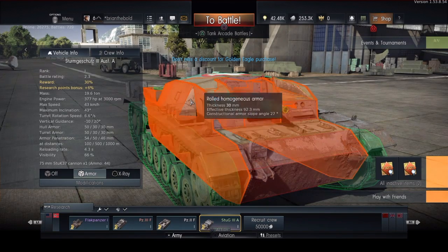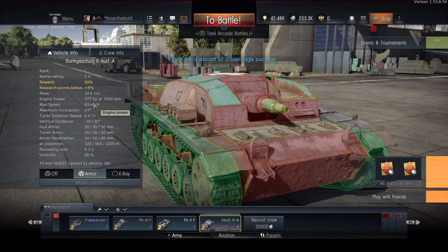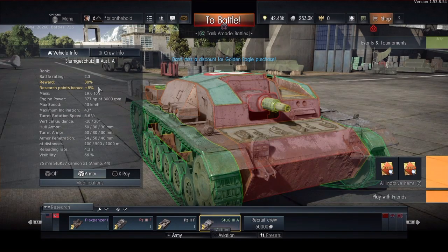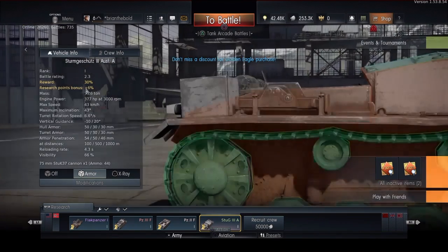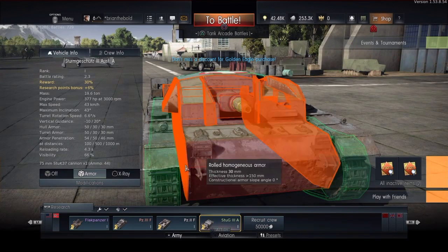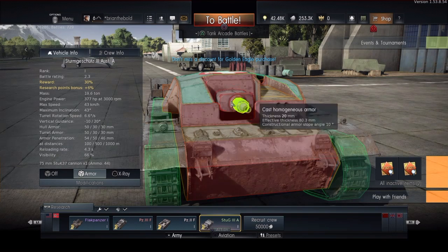Even though this tank can move at a somewhat fast rate, it's not really slow. If you want to progress on, the reward is 30% — not bad, but you can do better. There's a 5–6% research point bonus, which isn't that bad. So if you want to go out with the Stug and really go hard with this, it's really good.